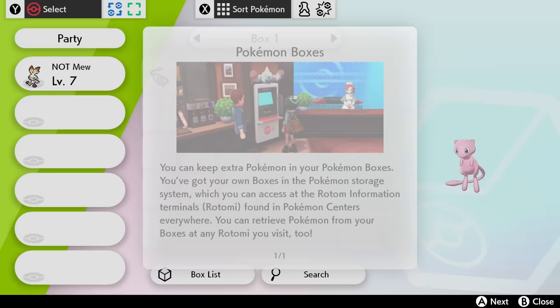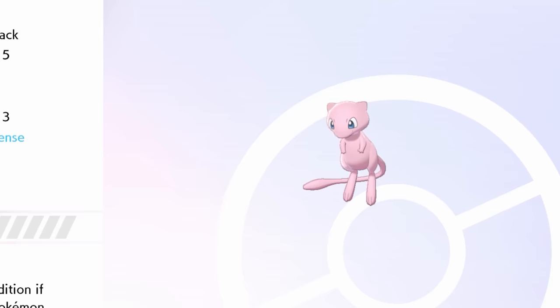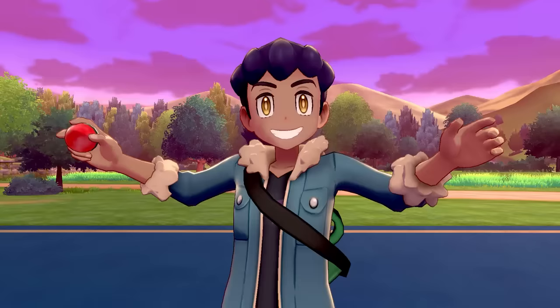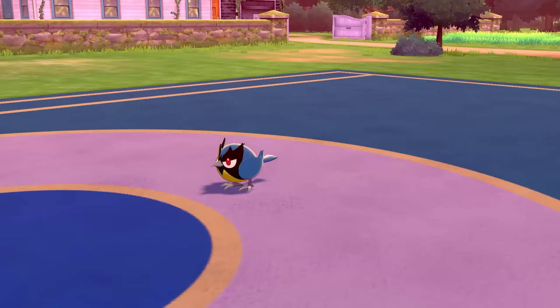Booting up Pokemon Sword, here is my level 5 Mew — a real Mew from the Pokemon Pearl event way back in 2010. You can see it's in a Cherish Ball and has a Premiere Ribbon. Heading up Route 2, I should have grabbed TM Payback but forgot, so let's battle Hop with only Pound. Mew has way higher stats than any Pokemon at this stage, so we win easily, barely losing any HP.